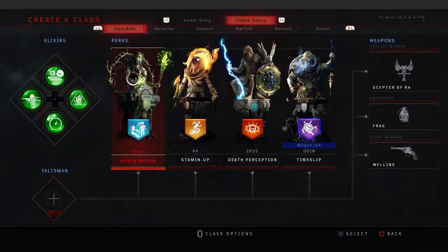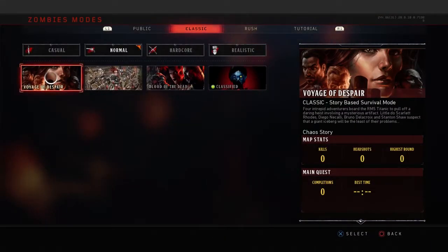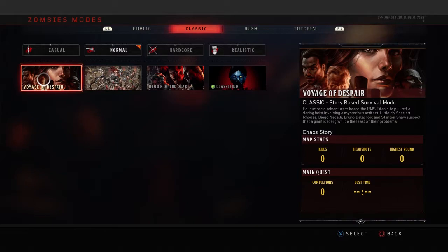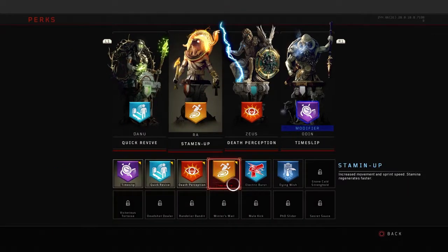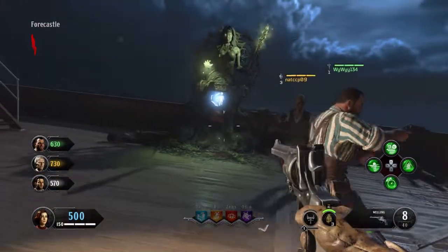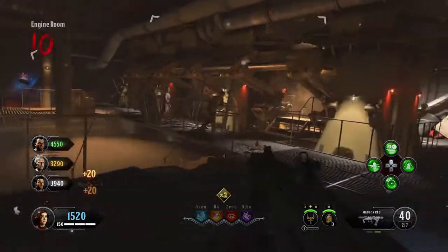Another thing I wanted to point out is that on the top you have the Chaos story and the Aether story. There are three maps you can play: Blood of the Dead, IX, and Voyage of Despair. For Voyage of Despair — which is the one I'll be referencing — you will be using the Chaos story. The way this works is totem poles will be scattered all around the map with the perk that you assign to them. If you press on one, as you can see here, you can assign different perks to them, then run around the map finding them and buy the selected perk from them.